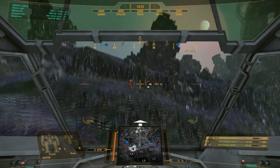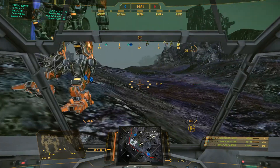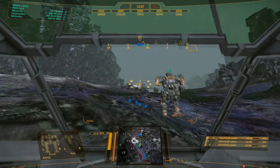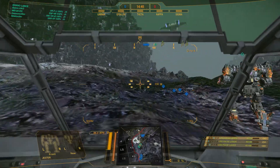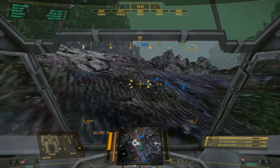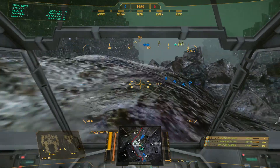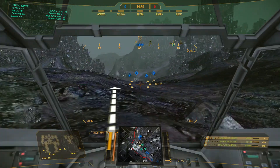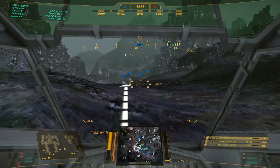And here we go — Conquest on Rim Plexus, capture the points, though this usually just descends into a brawl. This is the triple large pulse version, as you saw me refitting during the mech lab. This is what I've mostly been trying out with this fast catapult build, so I'm more familiar with it than the ER laser fitted one you saw in the previous match.